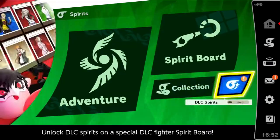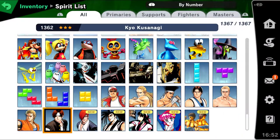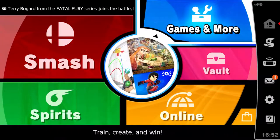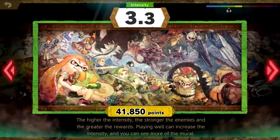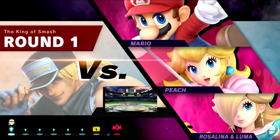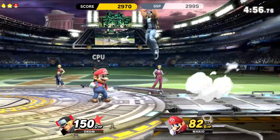We got 1000 gold. Let's look at the collection — I have all the spirits once again, now it's 367. Also Tetra spirits, nice. For the final part of this Terry showcase is the classic mode. I already cleared it but for your viewing pleasure I'm going to do it again. I got 9.7 which made me really mad. Hopefully I can redeem myself. It's like King of Fighters where it's a three-on-three format.